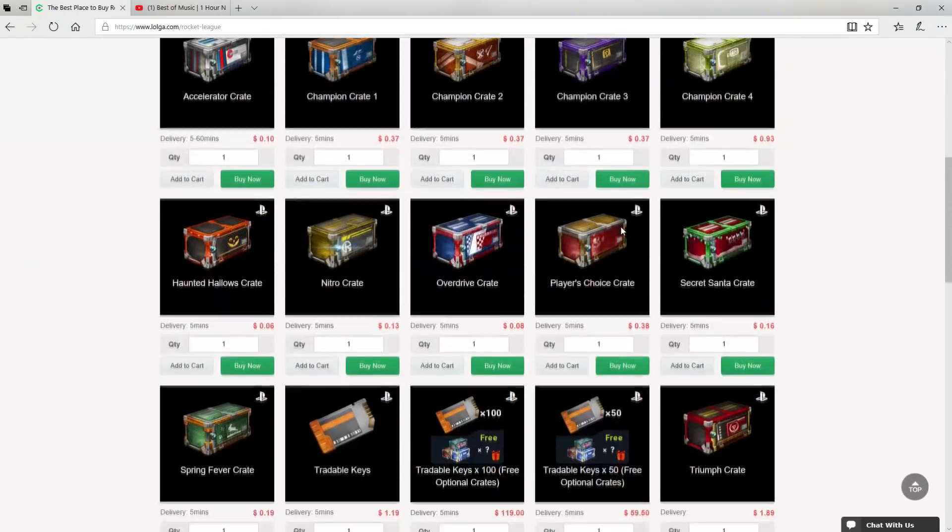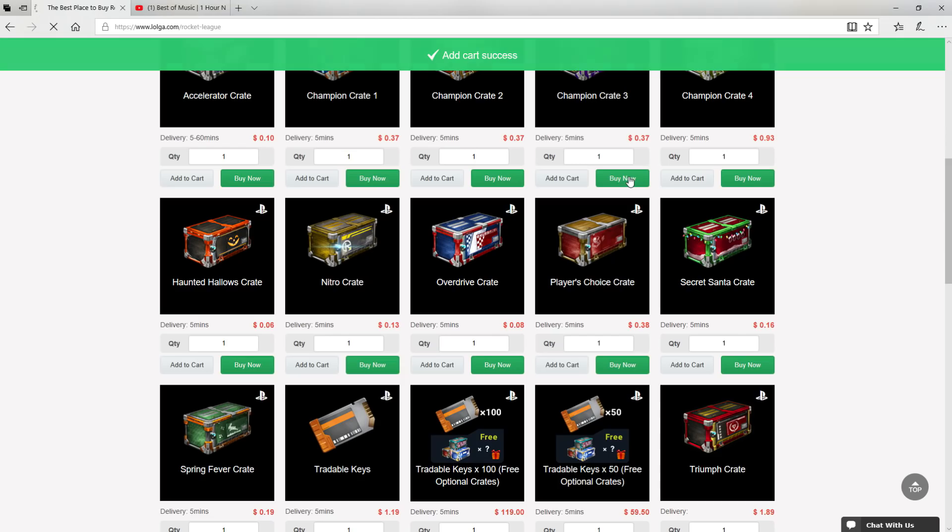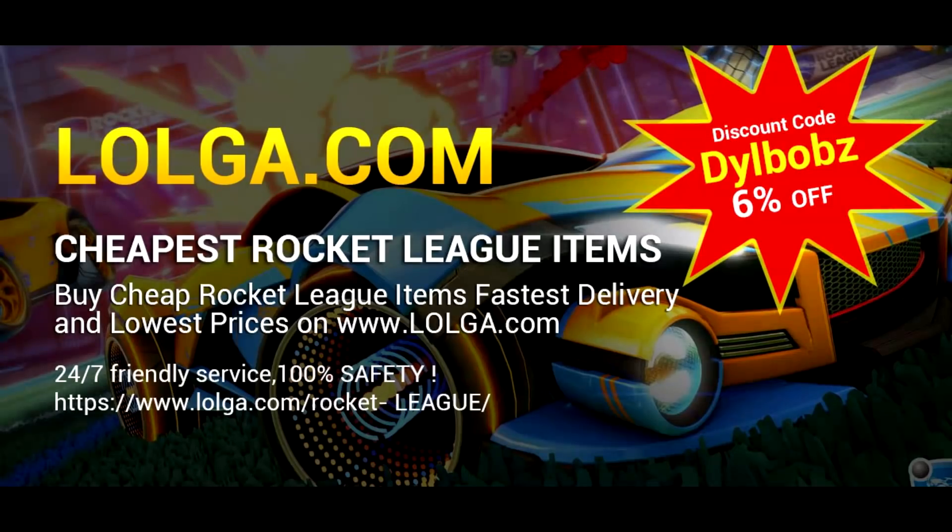Before we start the video, I'd like to shout out Logo.com for sponsoring this video. They have an awesome site where you can buy a bunch of in-game currency and items, including all your favorite Rocket League items. Make sure you use code DOLBOBS to get an easy 6% off your orders. Check out the site, there's a link in the description.